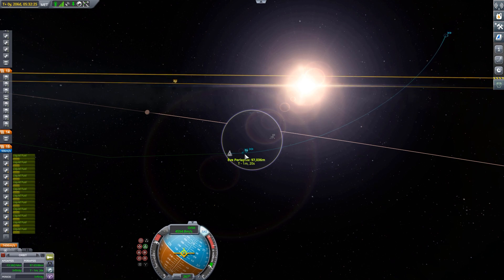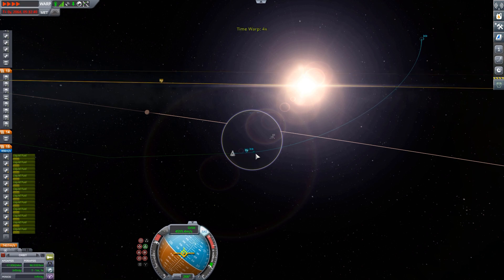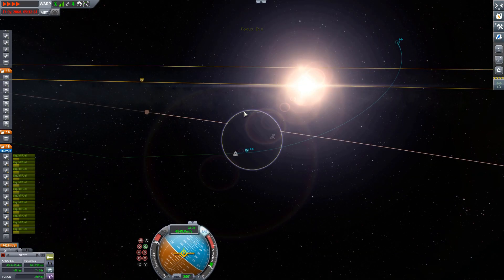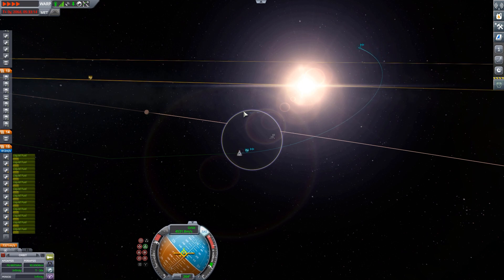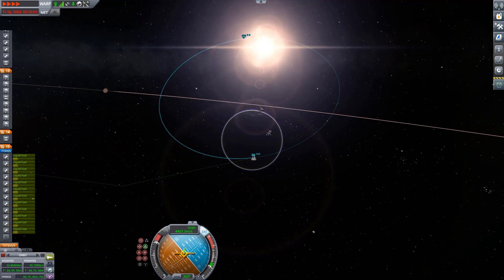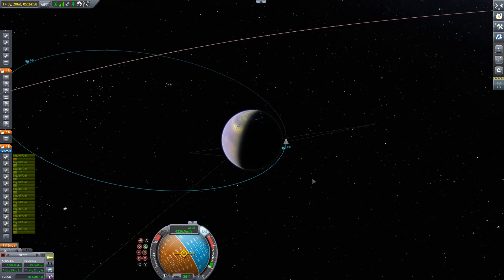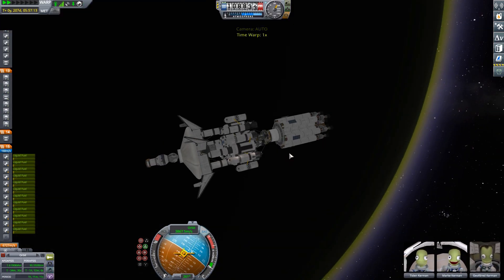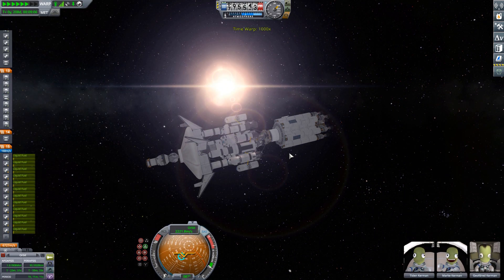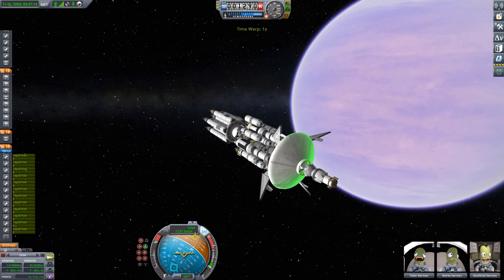We can crossfade immediately straight to EVE, where we are performing our capture burn. We're not going to do an aero-capture or anything like that — we're using our engines to slow down into a highly eccentric orbit around EVE. Why not an aero-capture? Because I don't want to burn up. If we pass too high through the atmosphere, we're not going to slow down enough. The velocities around EVE, because EVE is so massive, are quite high.